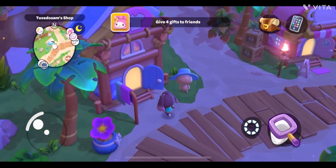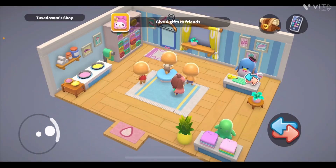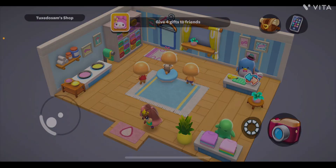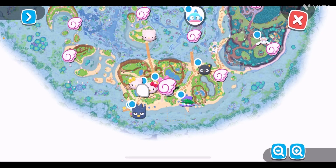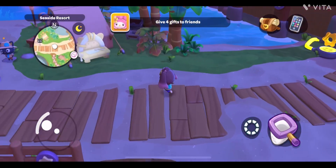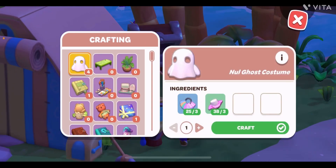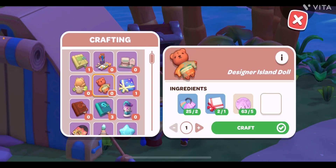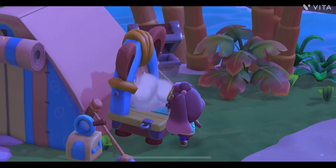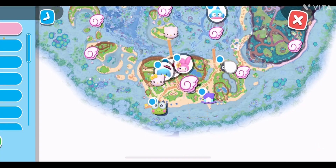Next one is Tuxedo Sam. For Tuxedo we need a doll. I've already reached the maximum level displayed for Tuxedo, so I'll show you how to create the three-star gift right now. I'll go to Chococat's area because the crafting plan is there. The gift is called Designer Island Doll — that's what Tuxedo likes. I can only create one since my character's level is already maxed. Let's go back to the Resort Plaza.